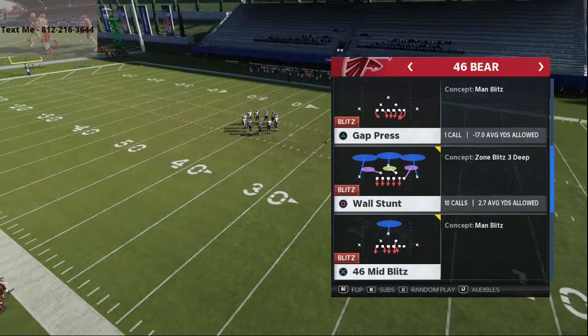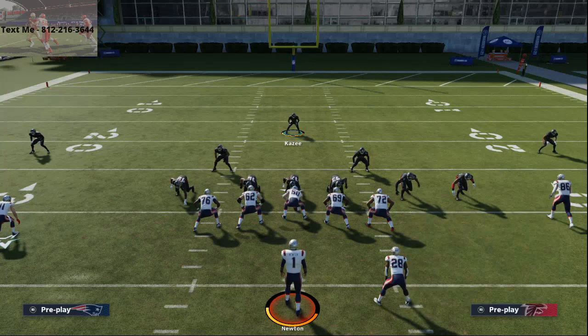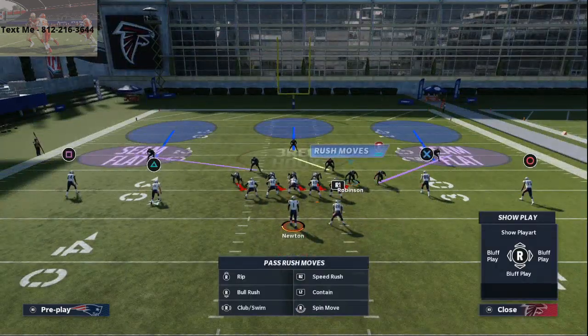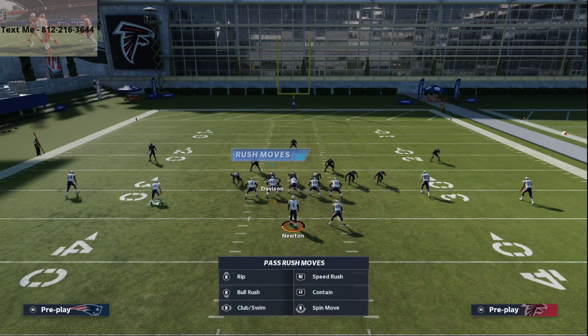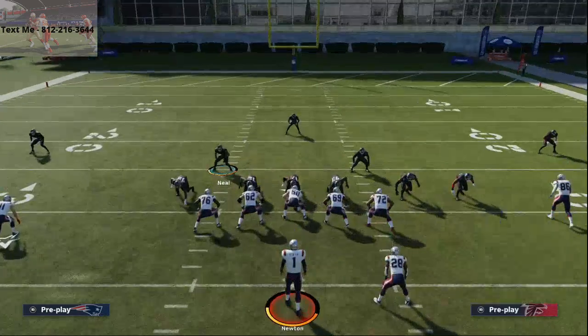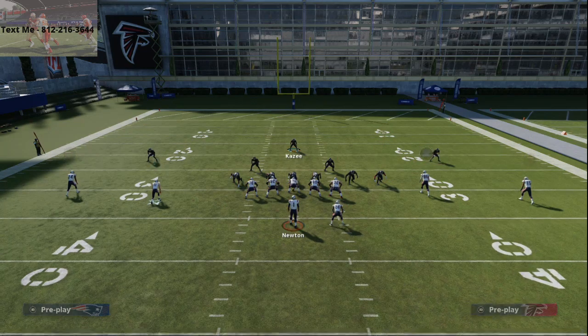With the wall stunt, all you're going to do is crash your defensive line to the left — crash left works a little bit better. You can crash it left or right, but you just need these slip angles to the linemen. Then you're going to blitz the safety, keep it contained, and the blitz is set up. What you're going to see is a five-man pressure.